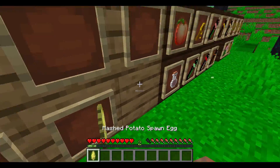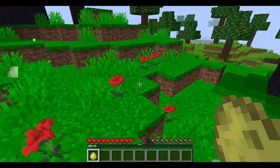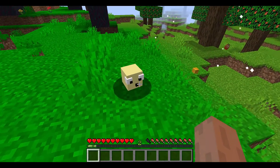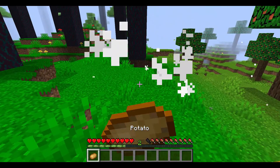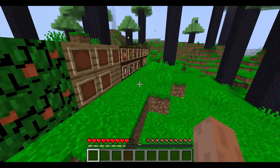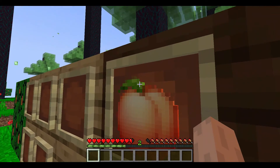The last spawn egg is the mashed potato spawn egg — you can probably see where this is going. And there's the mashed potato slime — delicious.